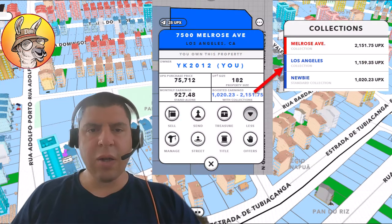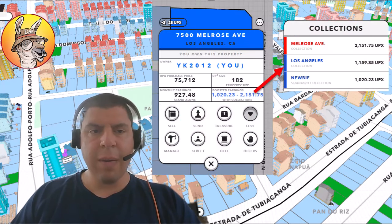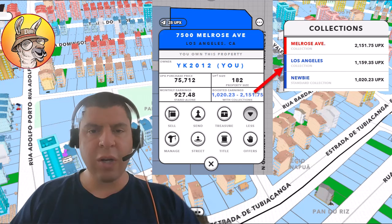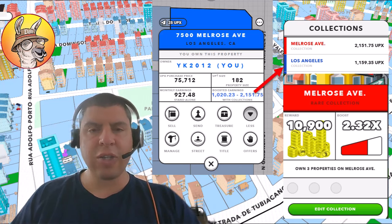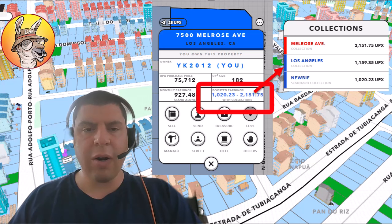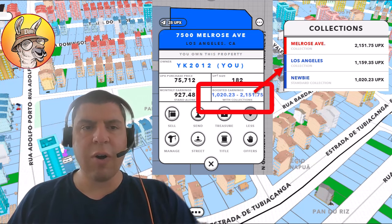Here you can see this Los Angeles property that I have is part of the Melrose Street rare collection, which provides a 2.32 multiplier on my existing earnings if I have three properties in that collection. You can even see this on the property card by clicking on Boosted Earnings to see which collections this property is a part of and what the earnings payout will be.